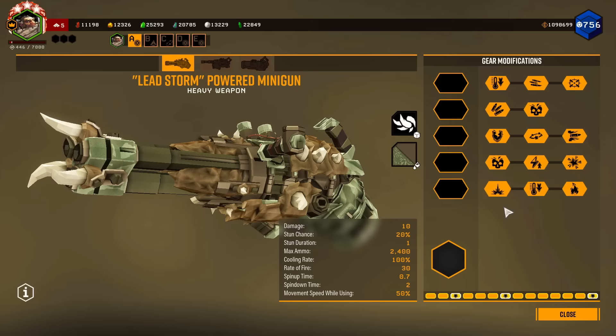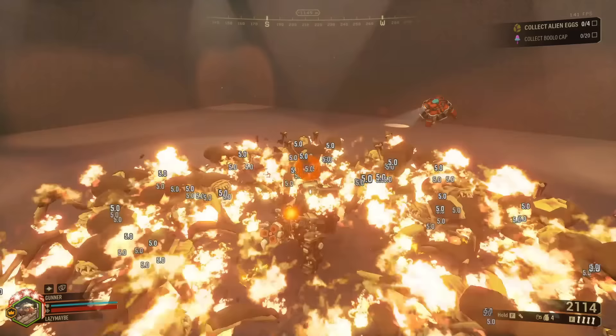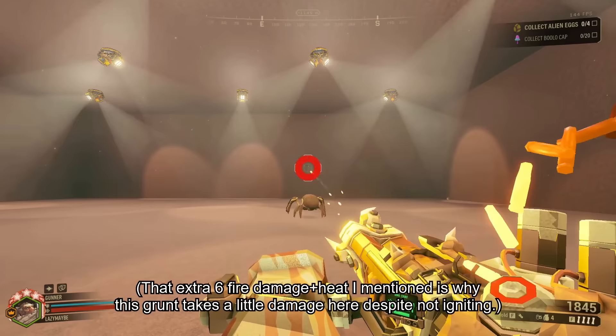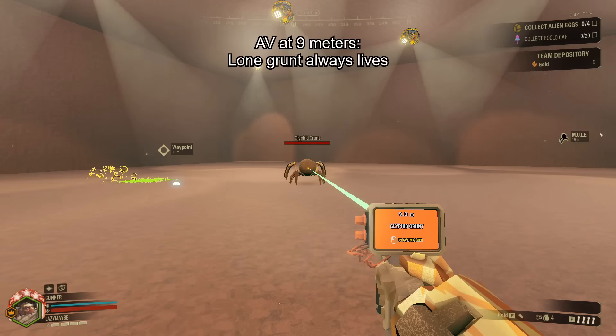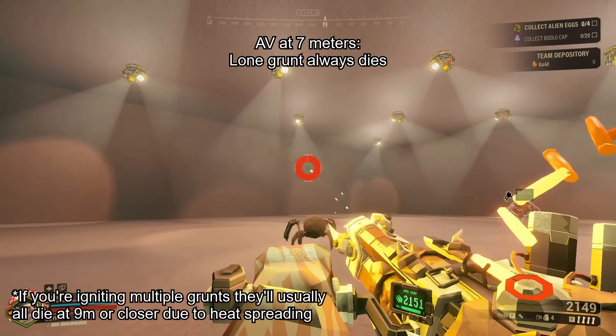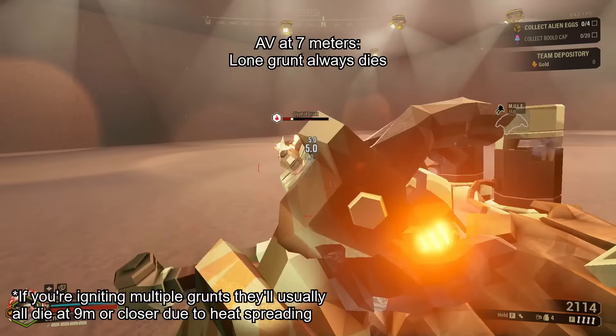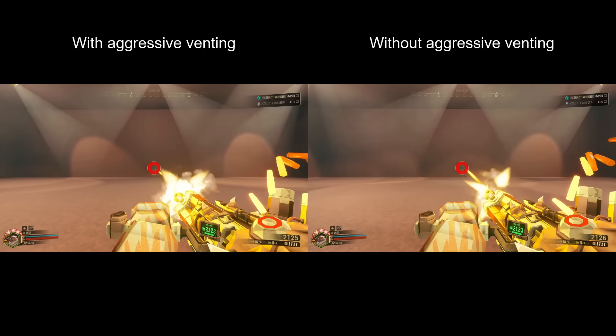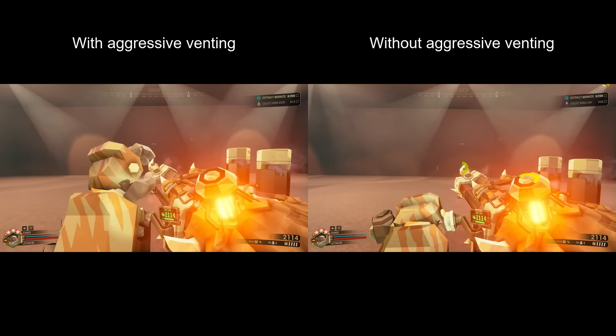All of the Tier 5 mods interact with overheating in some way. Aggressive Venting inflicts 60 heat and 10 fear in a 10 meter radius when you overheat. It does fall off based on range, doing the maximum within 6 meters and falling down to a minimum of 25%. In addition, Aggressive Venting inflicts a flat 6 fire damage and heat across the whole radius with no fall off. At the edge of the radius you won't ignite grunts; at 9 meters or closer you will, but death is not guaranteed without heat spreading until grunts are only 7 meters away. It also cuts overheat time in half, from 10 seconds to 5 seconds, meaning if you are very close to overheating, it can actually be a bit faster to overheat than to cool down normally.